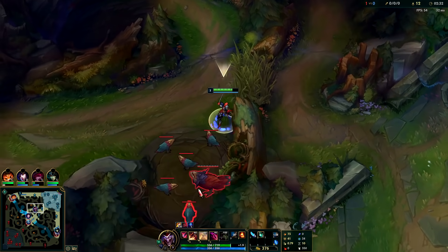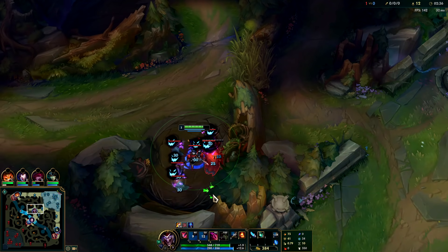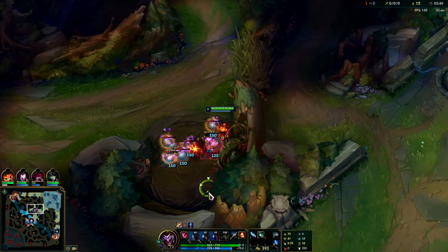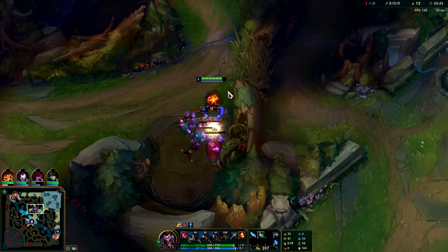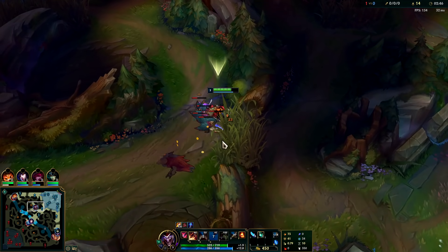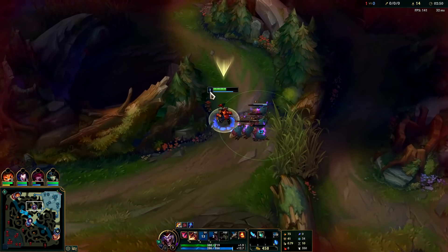Nunu is one of Shaco's hardest matchups since he can consume your box — it's really annoying. We're going to use our E early against the Raptor camp. I cancelled an auto attack there, that's tragic. I'll get another box down and just let the box finish them off.